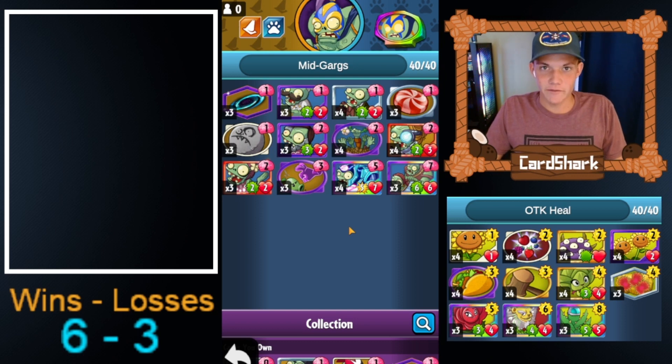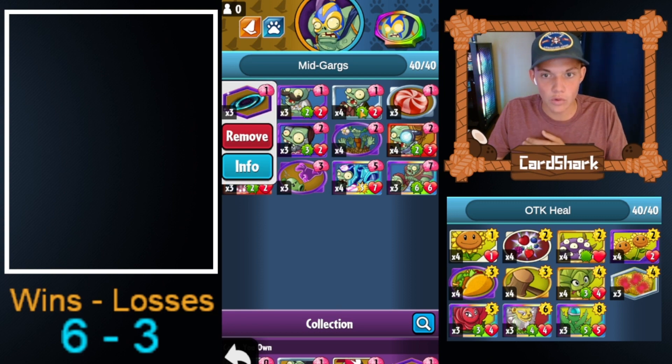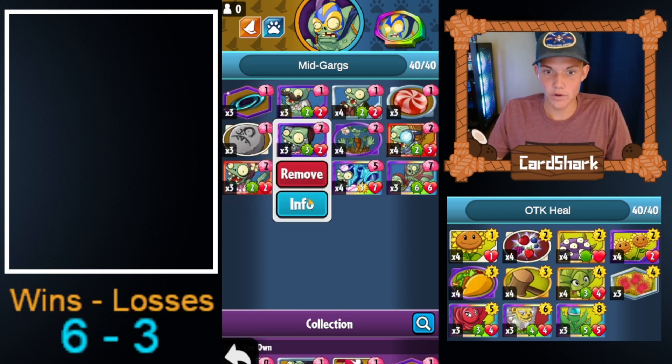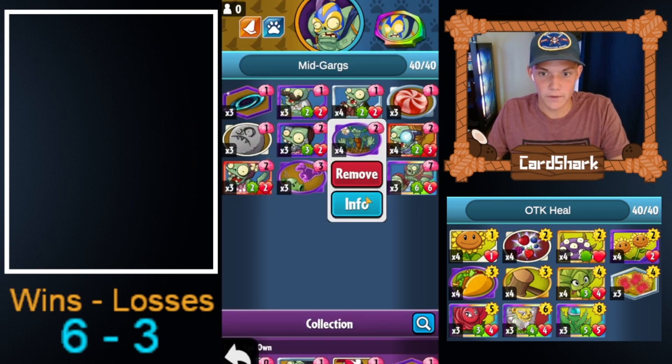What's going on everyone, it's CartierX73 back with another YouTube video. Today we're going to be playing a Smash Mid-Gargs deck. The whole point of this deck is you're going to be running control in the early game with cards such as Black Hole, Dog Walker, Rolling Stone, Cyborg Zombie — you gain a Vengeful Cyborg when it dies — and Extinction Event.